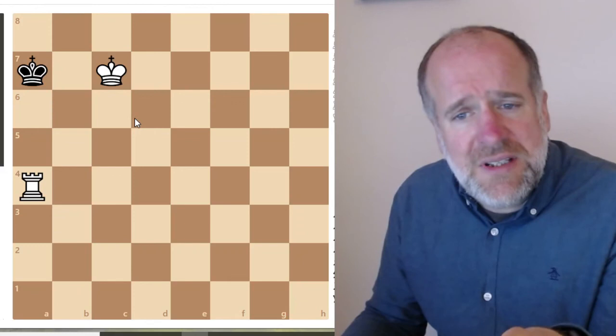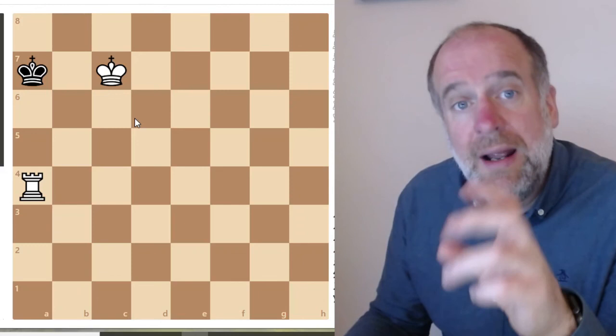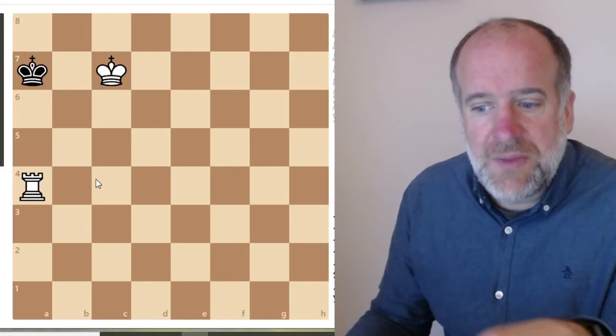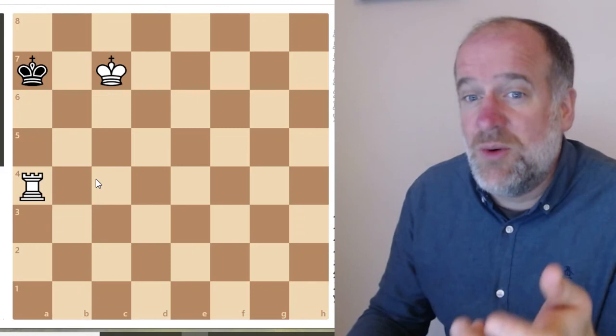I thought I'd just take time today to go over those three: the lawnmower mate, queen and king mate, and rook and king mate - just to make sure you've got them firmly in your head. We're going to go on next time to look at a pawn and king mate, and things get a little bit more complicated for that. So it's really good if you can master these ones first. If there's someone at home you can play with, set a board up and go through these routines to see if you can get checkmate every time with two rooks, queen and a king, and rook and a king. You really need those skills to advance in chess.